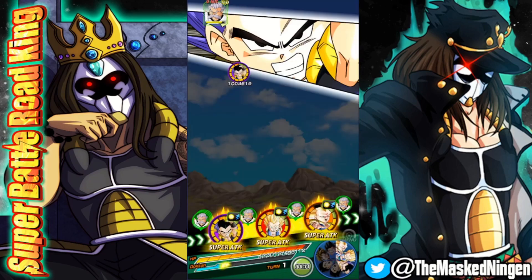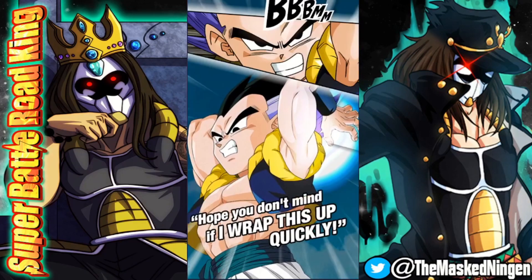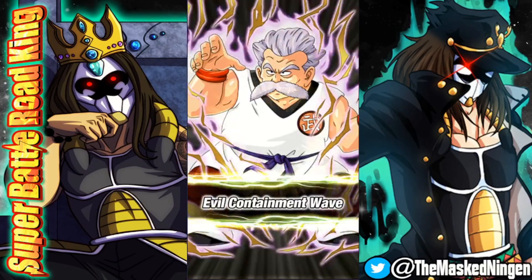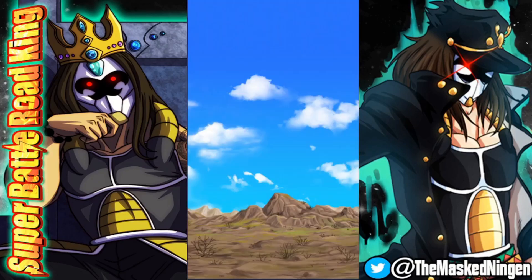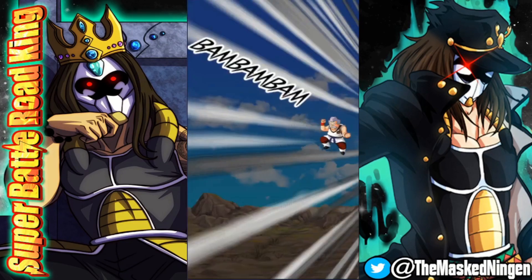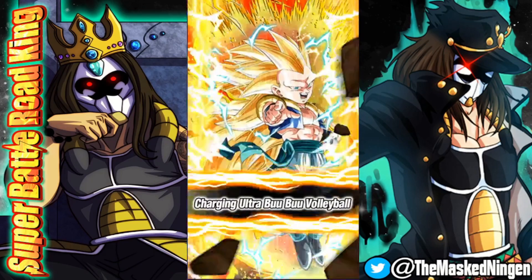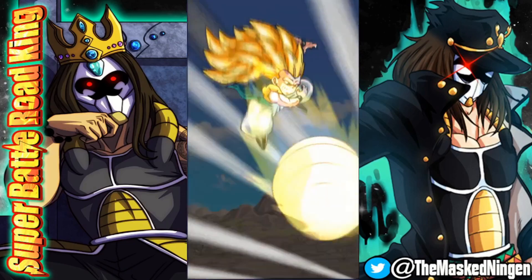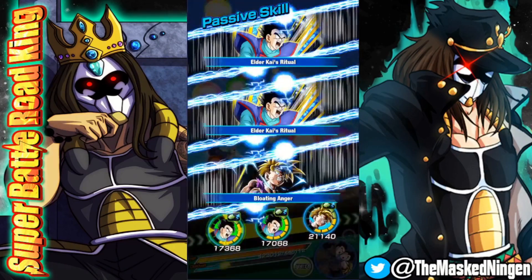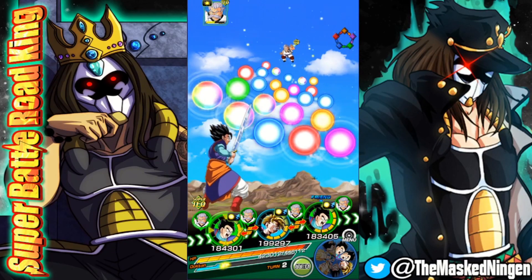I've seen a couple of other people use this because, if I remember rightly, when Truth did this on the JP version he used the Kefla lead with most of the Universe 6 team, which I have seen a couple of people do for this one as well. But I thought the tech Gohan lead would be great because we all know how much of an MVP he can be on a lot of these runs.